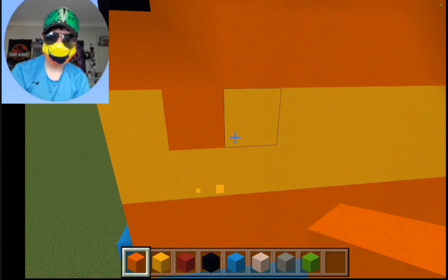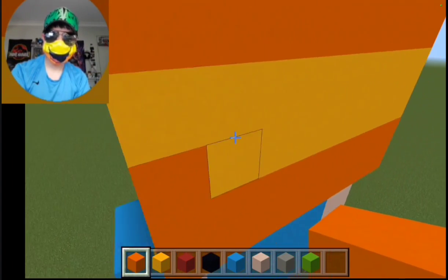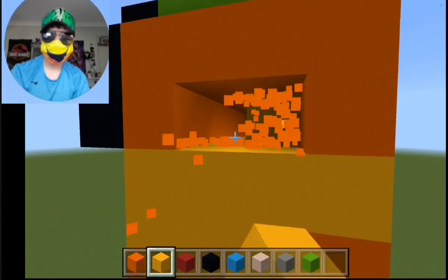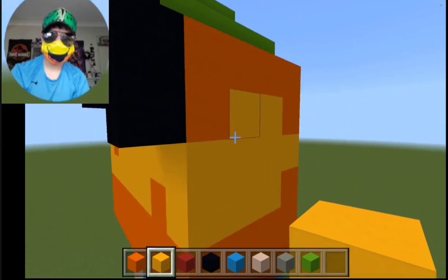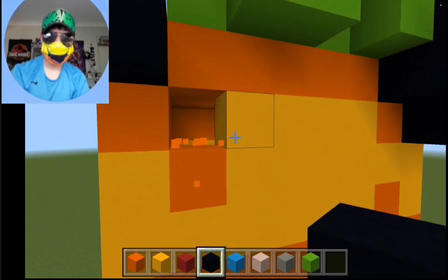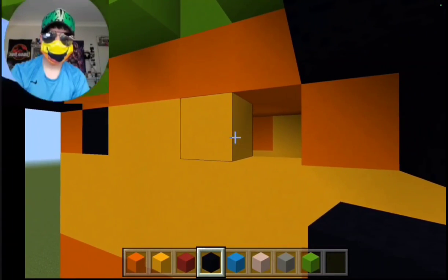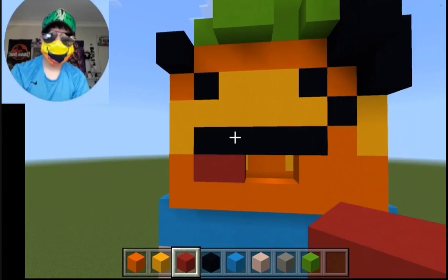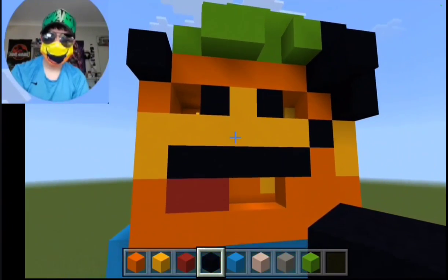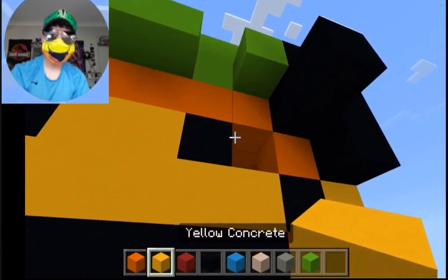Okay, now I'm going to add like some stuff like that to make it look more like lasagna — an uneven pattern. That makes it look better, right? There we go, that looks nice. Now we can add the eyes. Get rid of the orange bit there. Look, the eyes — that makes it look more derpy.